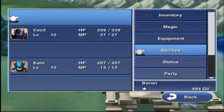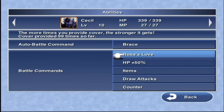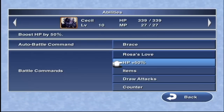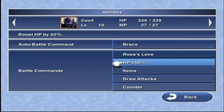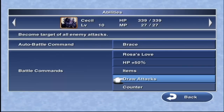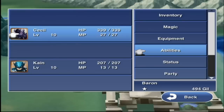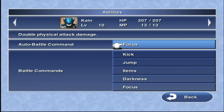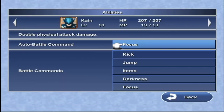Going over the abilities — you can start with a setup like this. I omitted Cecil's Darkness Command because I'm not going to need it. I got Rose's Love, which boosts his attack power plenty, and HP to increase his survival rate, since I can't use the Adamant Armor with Dark Knight Cecil. Right now he's going to be weaker than pretty much any character in the game, even Spoonie, because Spoonie can equip the Adamant Armor and Dark Knight Cecil can't, which is kind of funny. For Kain, I've got Focus, Auto Battle, Kick, Jump, Darkness — same setup I had for him at the end of the game.